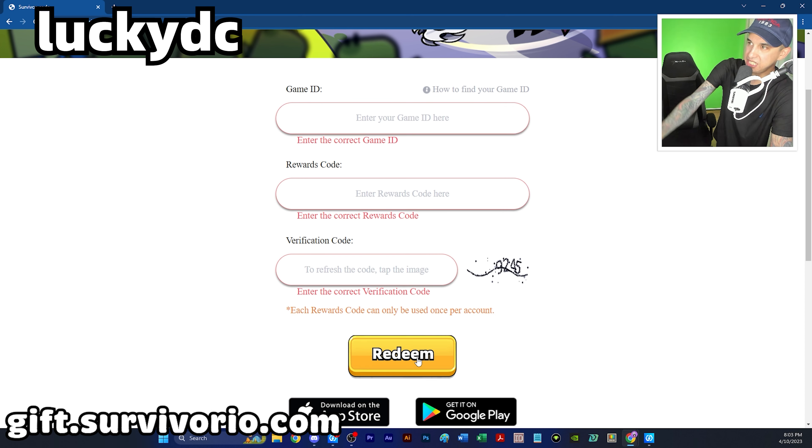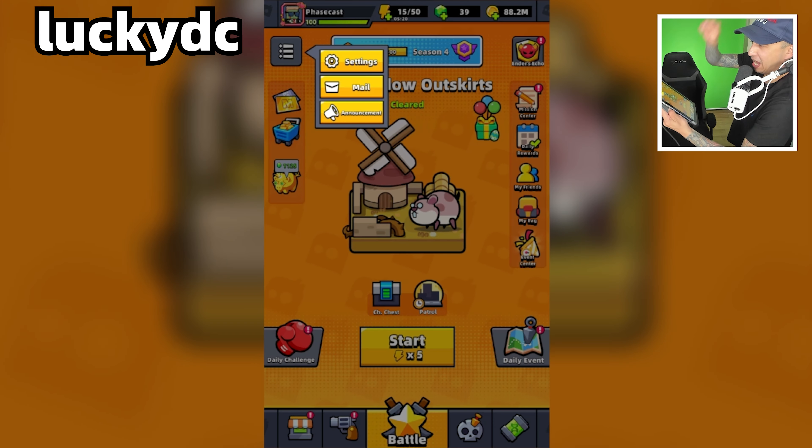Once you have completed these steps, hit the redeem button. If you've completed them successfully, the rewards will be sent to your in-game mailbox, so head to the game and open your mail.